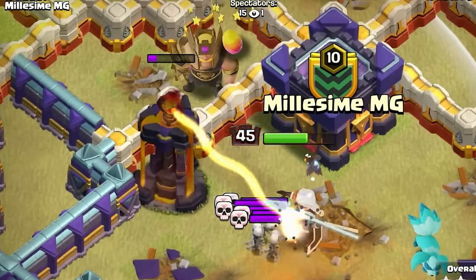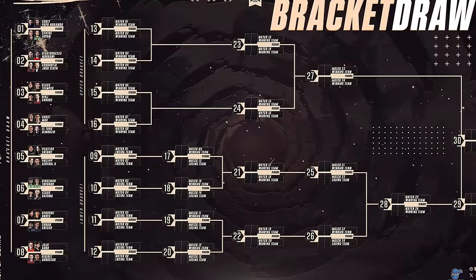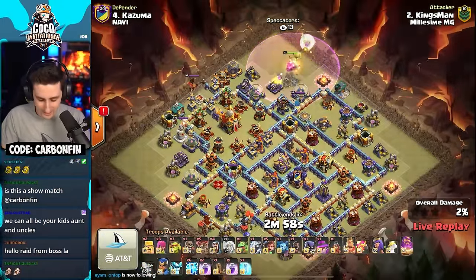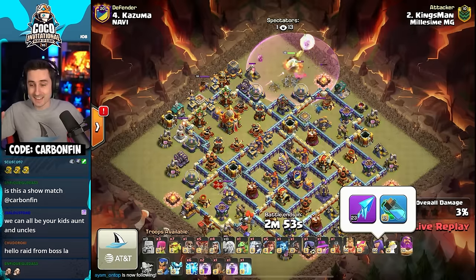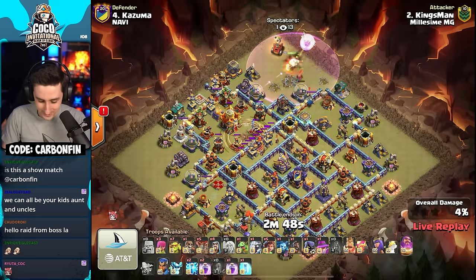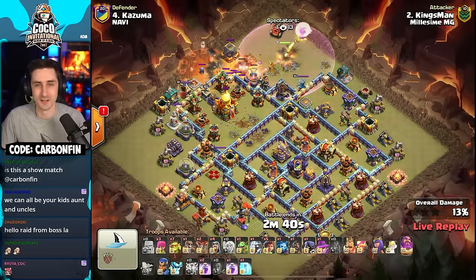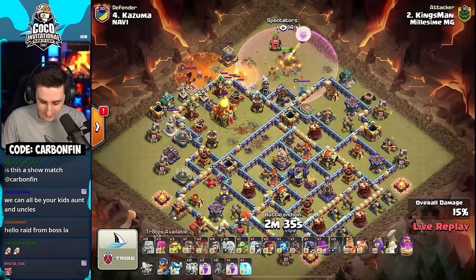We're off in the Coco Invitational with Kingsman starting it off with the very first attack, coming in with root riders. The question is: did Kingsman unlock the frozen arrow? Yes, he's got it at level 23. This is the start of the dragon festival and Kingsman's gonna be rocking that frozen arrow — pro players will want to use it especially with queen charges, with five root riders down.